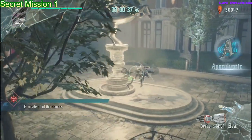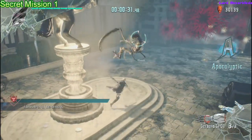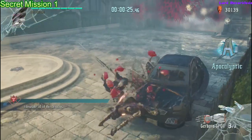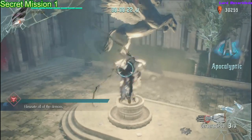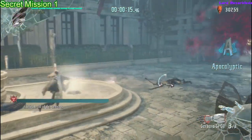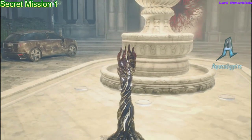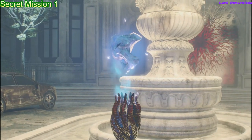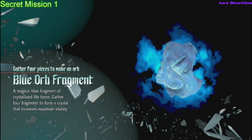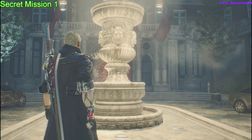I'd recommend using the grappling a lot — that'll definitely save time pulling enemies towards you. Just hack and slash your way through it. You may want to use Exceed to do more damage, and if you have the ability to press LT while hitting them, that's a pretty good one. Use double breakers if you have a good one like the shock one; there are some that do area damage. The Mega Man blast is obviously a good one too. Just kill them all within the set time — it shouldn't take too long.